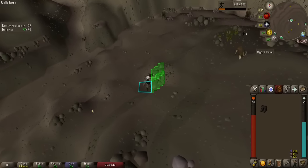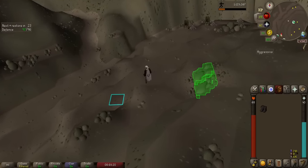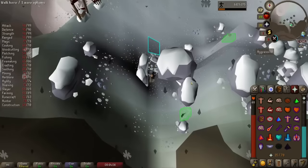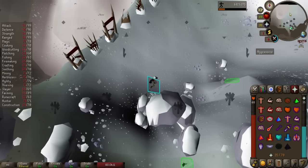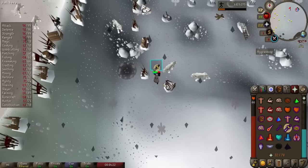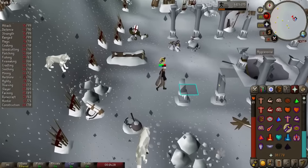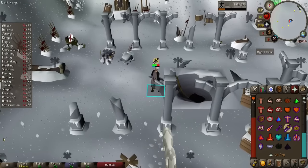Let's assume you've completed all the suggested quests, have all the levels and have teleported to Trollheim. You'll run down the mountain, then head to the Northern Passage, pray protect from range while going past the rock-thrower trolls, and either push past or slide past the boulder. You're now only a short walk from the cave entrance, but be careful. While in this snowy section your stats will be constantly drained, your run and special attack energy will be reduced down to zero, and you'll be attacked by aggressive ice wolves. Use your rope with the hole and climb down — you're now inside God Wars.